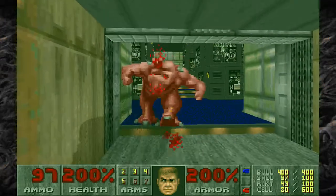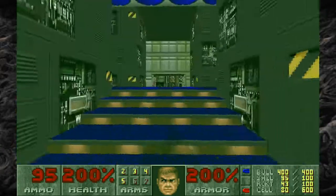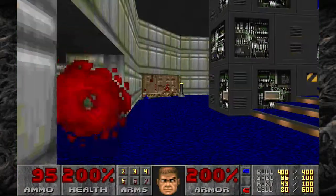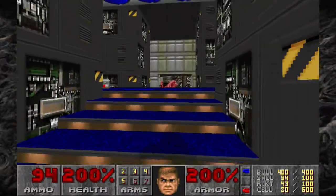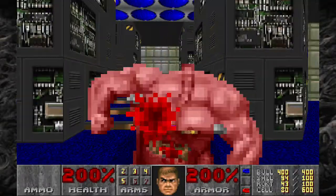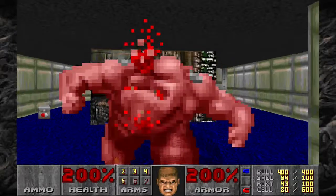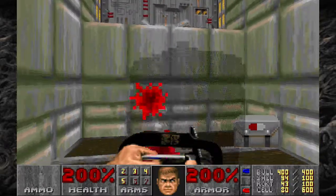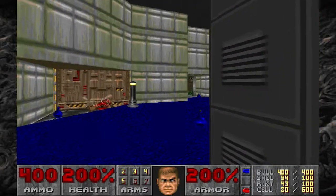Okay, that got the imps going. Alright, who wants to mess? Just drop like flies. Well, there goes my radiation suit. Eat chainsaw! Alright, you want some? Plenty to go around. Number three. I know my invisibility is about to wear off, but never underestimate the power of the chainsaw. Alright, let's go back to the shotgun — scratch that, chain gun.